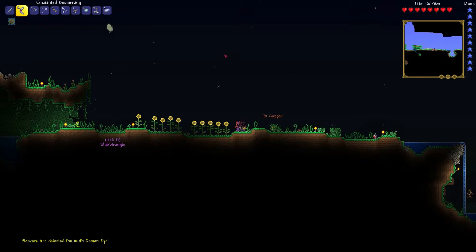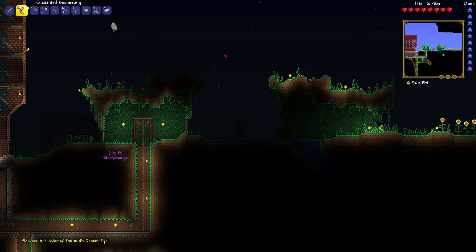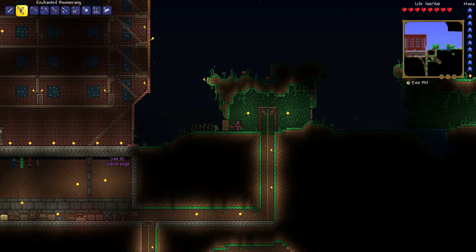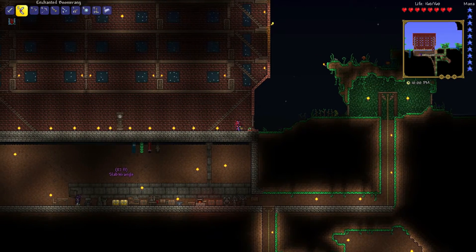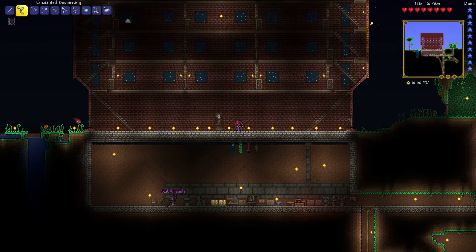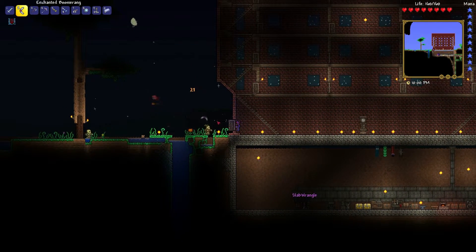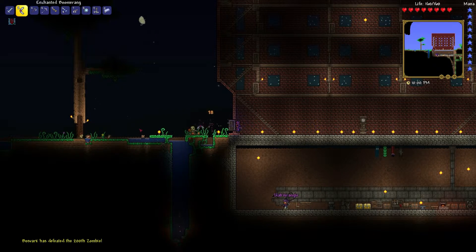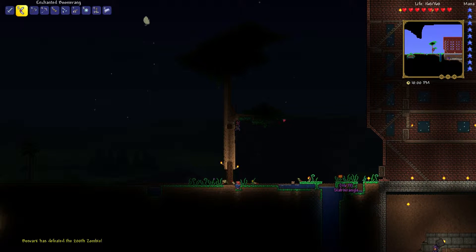What I'm going to do is I'm going to mine that tree right next to our base. I think that's a good idea. Those saplings will not grow because they're not in direct contact with the sun above. 100th demon eye - thank you! Go zombie killer! Yes, I are zombie killer.